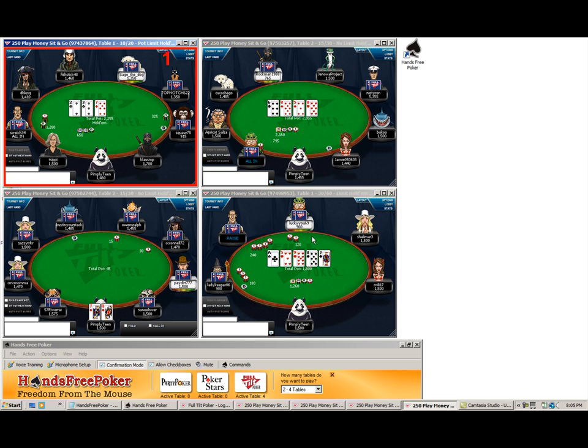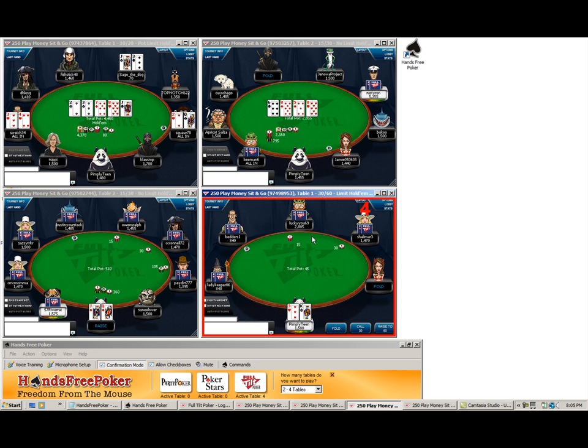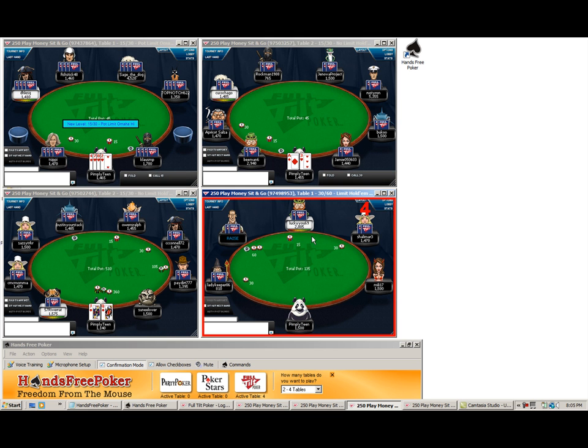There are also various commands you can say when it gets to your table. So for instance, when it gets to table three down there, you can say 'bet pot' — yes — or 'fold' — yes. You can say a variety of different commands. What's so nice about it is that it jumps around for you and you don't have to click on any of the different screens. You can see that the mouse is sitting right there.